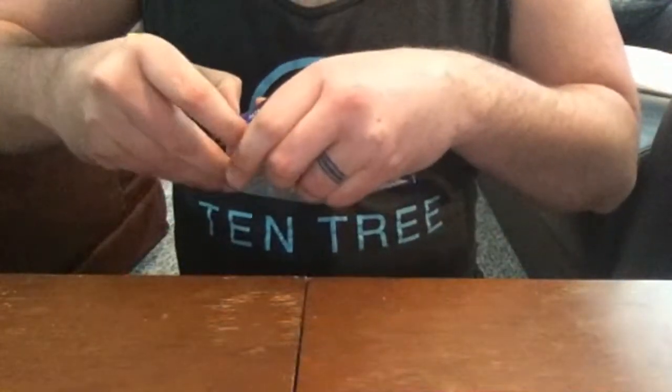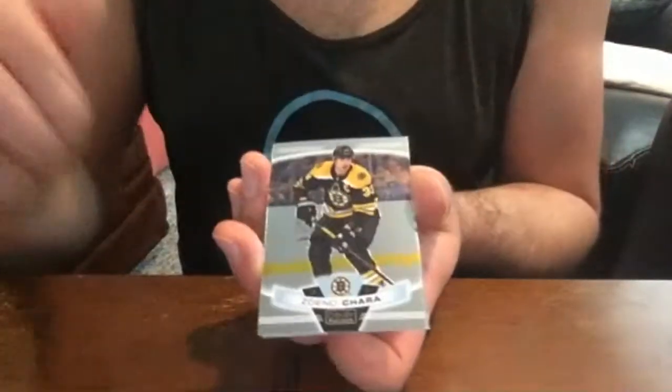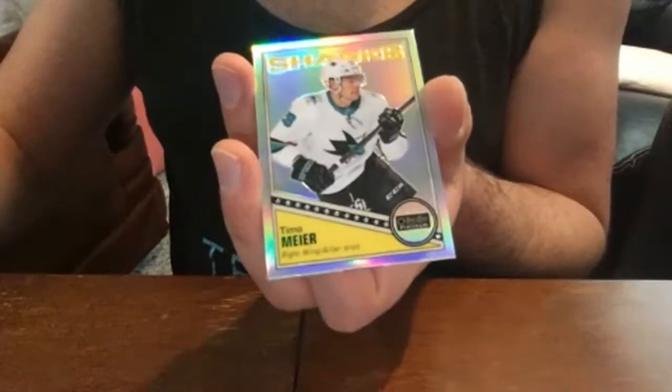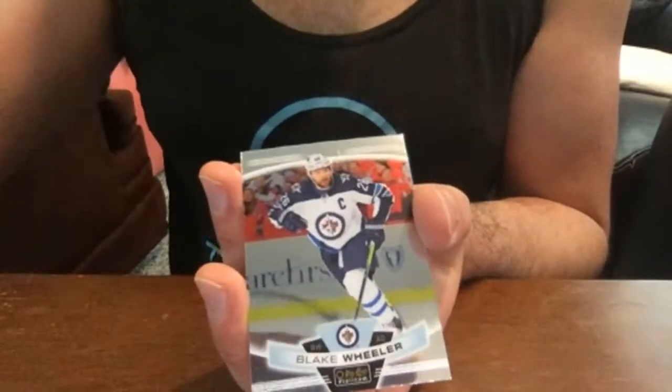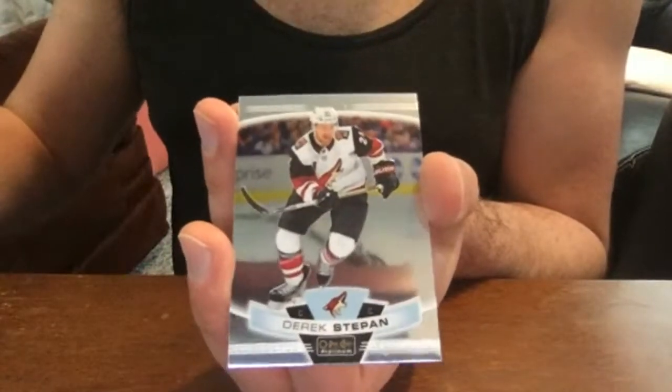Of course this is a lot of personal information that I would not be giving out if this was a public group break with strangers. All right, here we are into box number two. Let's see what we get: big Z — Chara base; Timo Meier retro rainbow — nice; Blake Wheeler base; and Derrick Stepan base.